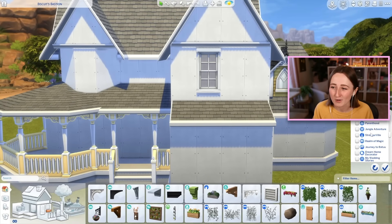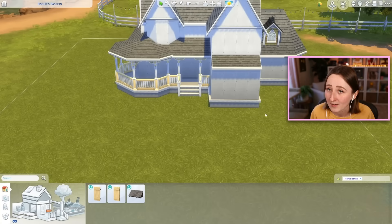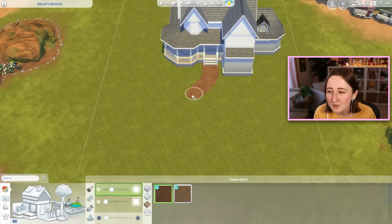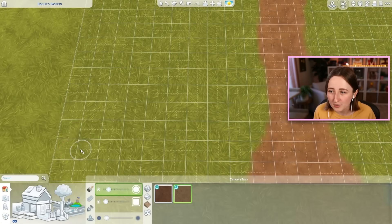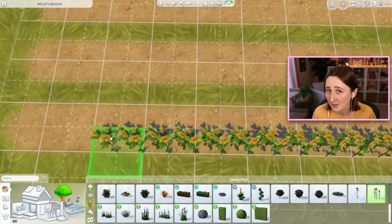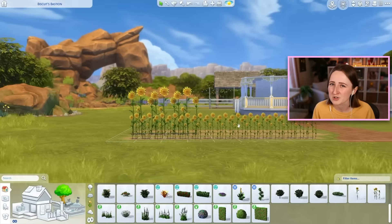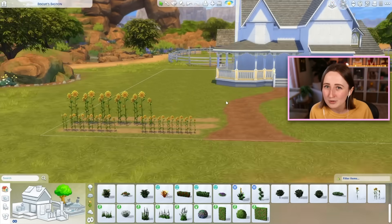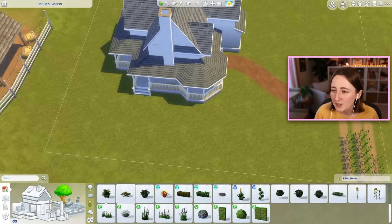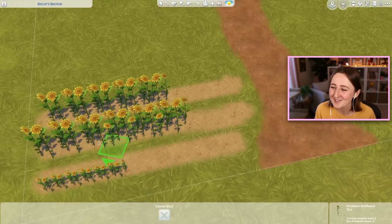I really saved all of the exterior space for sunflowers, and I'm not kidding when I say I put sunflowers everywhere on this — like, everywhere. I ended up using a combination of the Strangerville columns, fences, and spandrels, and then I mixed and matched Horse Ranch stuff for the windows. I used base game windows and then put Horse Ranch shutters next to them because they had this cute light yellow swatch that matched perfectly.